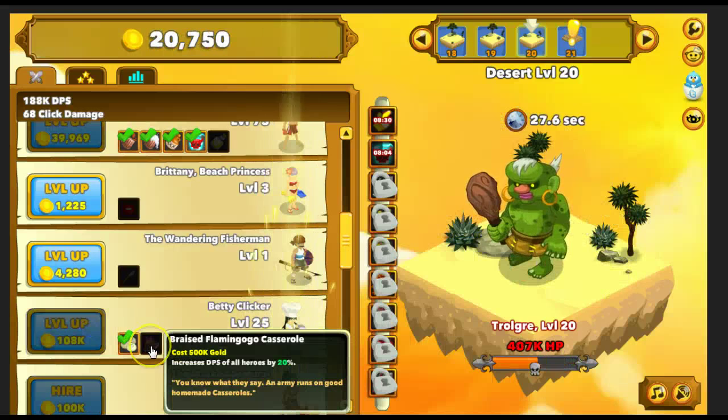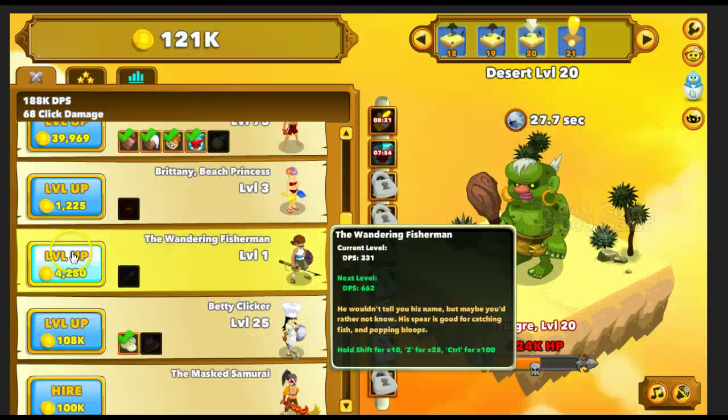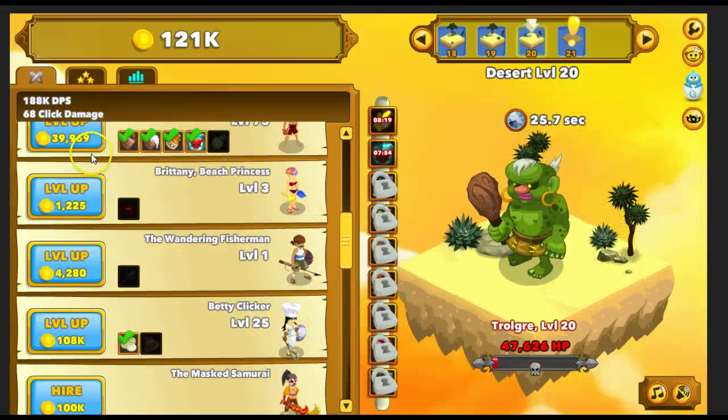Okay, 25. So now we need 500,000 gold and then we can get an additional 20% DPS which will knock us pretty high up there in damage per second.